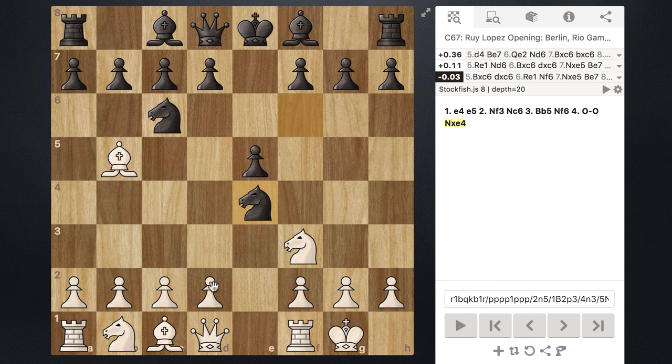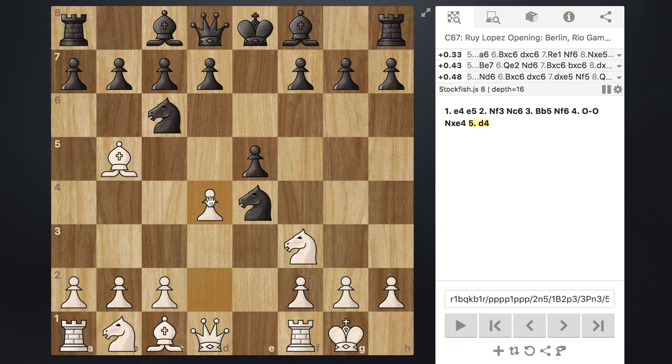As white's response, what they want to do is play the move d4. This is essentially white's attempt to rip open the center — they're going to rip open the e-file by any means necessary. That's the main goal of this move.